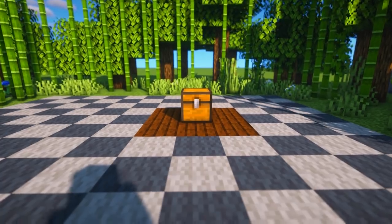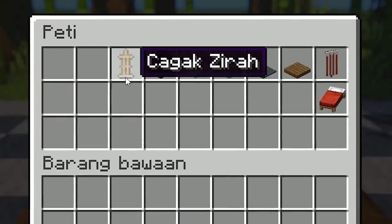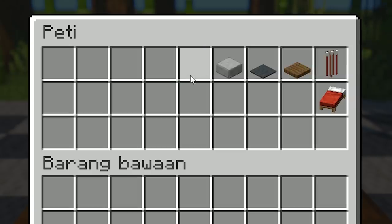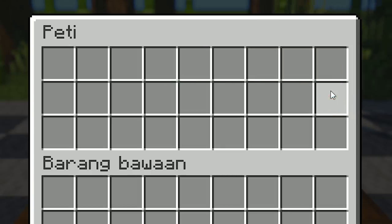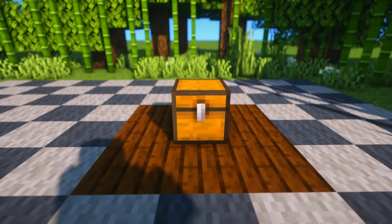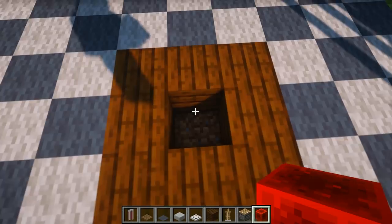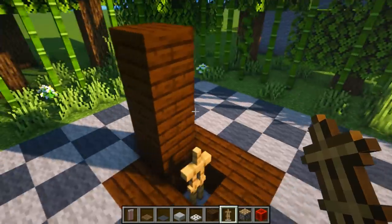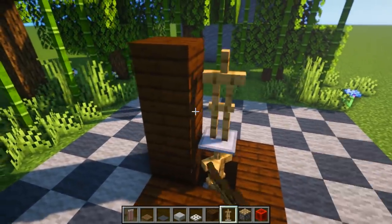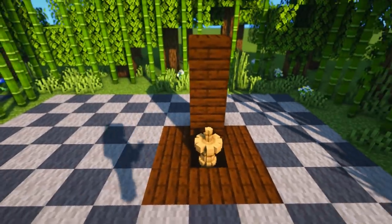Ini dia barang-barang yang harus disiapkan saat membuat meja dan payung. Pertama-tama, hancurkan 1 blok terlebih dahulu. Lalu kasih blok di sini sebagai blok bantu untuk menaruh armor stand. Kasihlah armor stand tersebut dengan mengarah di segala arah dan bentuknya akan seperti ini.